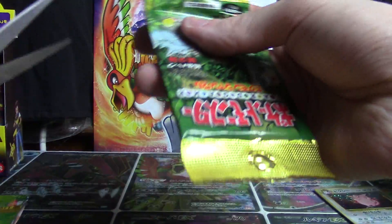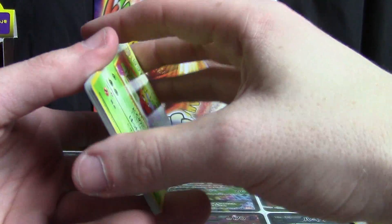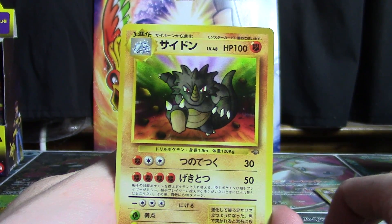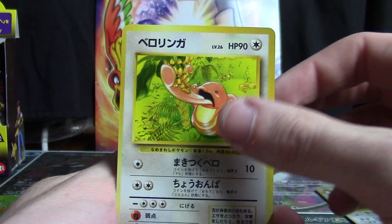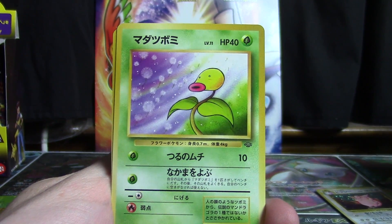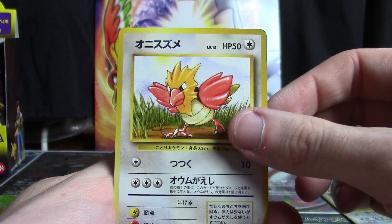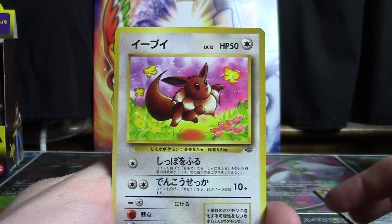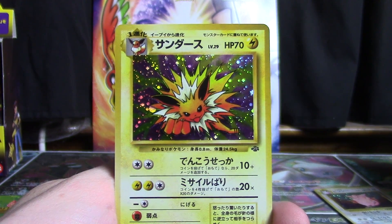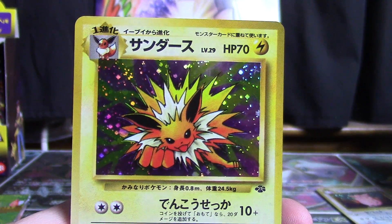And now our final pack of Jungle — truly not sure what awaits us. Weepinbell again, also a Rhydon — very cool — Lickitung, Goldeen, Bellsprout, Rhyhorn, Spearow, Meowth. The cards are kind of dry so sometimes an extra card comes off when I open up older packs. Ooh, our first Eevee — that's nice! And a Jolteon holo as well. I am digging it. Very cool variety of pulls right there.